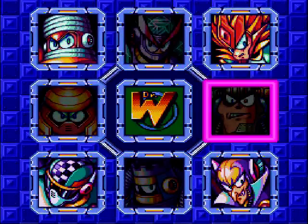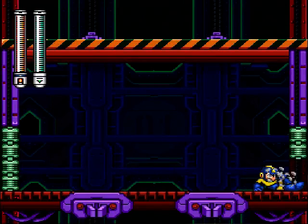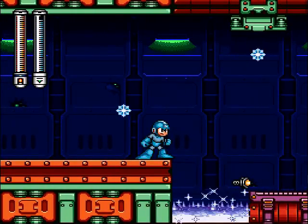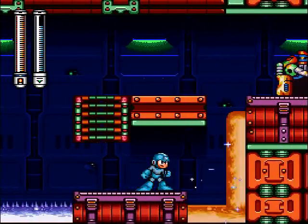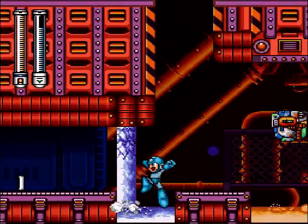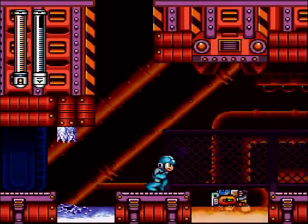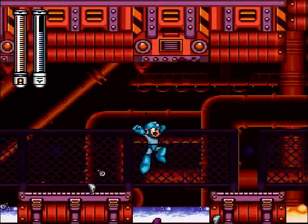So let's head over to Junk Man's stage - specifically this room, just after the mats. If you have Freeze Cracker, you can freeze lava. Pretty nice. You might have seen this ladder before - being able to freeze lava, we can now go this way, for some super special awesome Rush power-up. I just want to finish freezing lava, because I can.